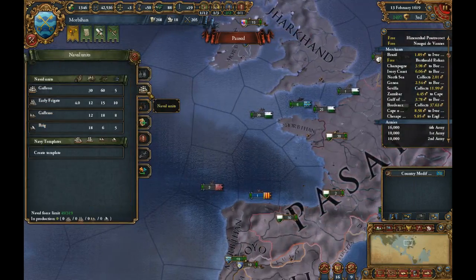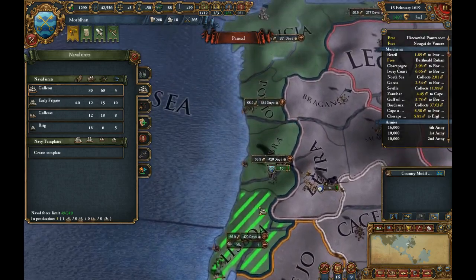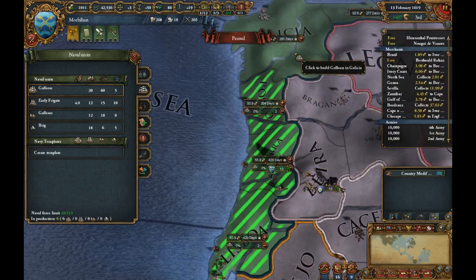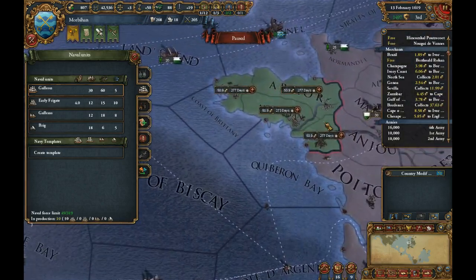Now we're going to create another fleet with galleys — 18 total. Let's create some more in here, and that should be enough for now. That will make my army quite strong.